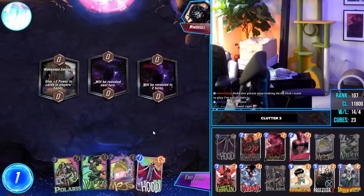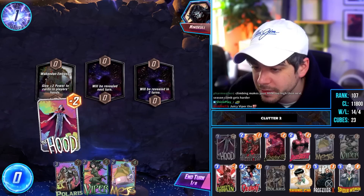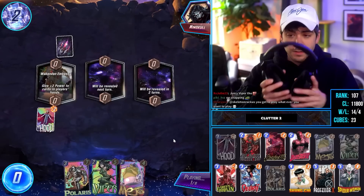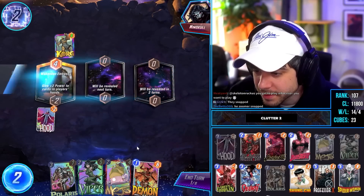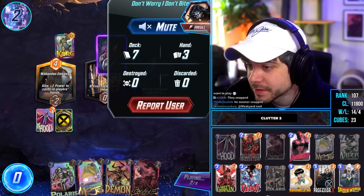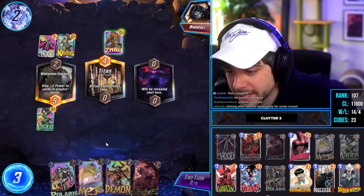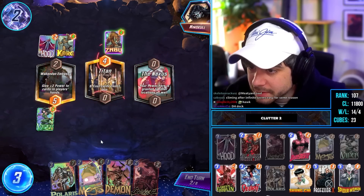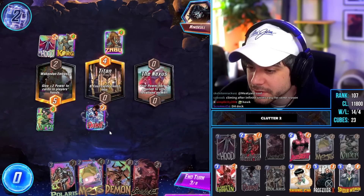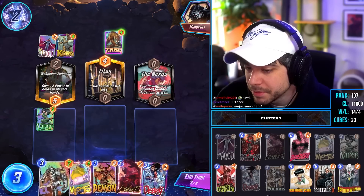Opponent snapped. Do I play this? Yeah this is actually juicy - wait, they snapped. I'm fine with that, but I'm not gonna snap back. I feel good but also scared. They zoomer-snapped - scary. They must have the perfect topdeck. I feel like Polaris left might be over-committing. Do I do this right now? Could also do this. Polaris right - I think that might be the line. Maybe just straight up Polaris right is better.